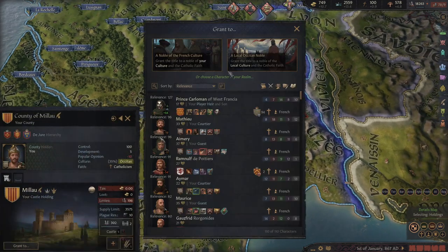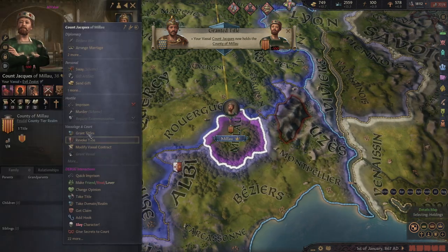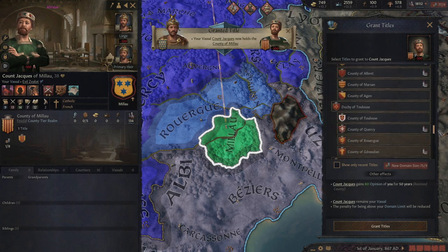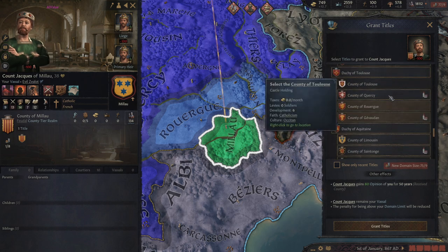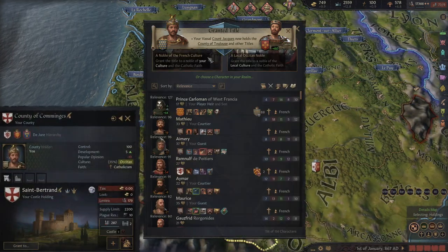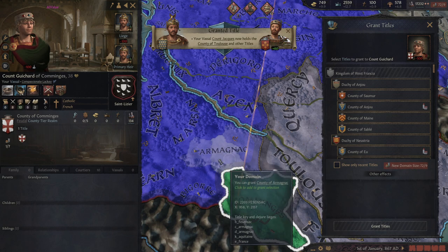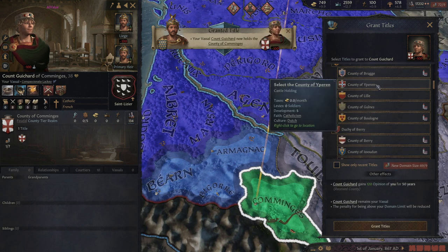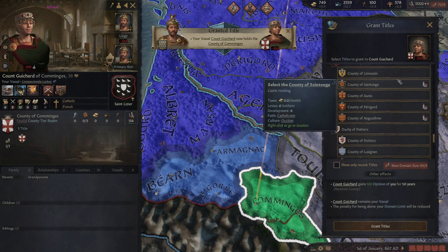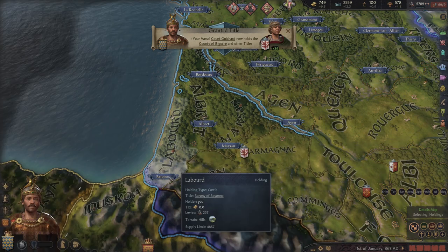We're just going to keep going through — right-click and just grant titles. As you can see, this doesn't take long at all. I highly recommend this, especially if you just don't want to worry about it. This isn't the only way to have a stable realm with decently strong vassals that don't hate you, but it is what I would consider to be the most effective.